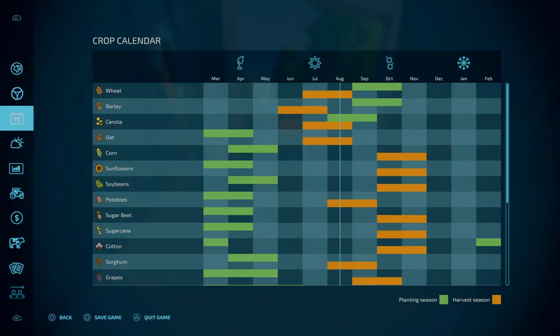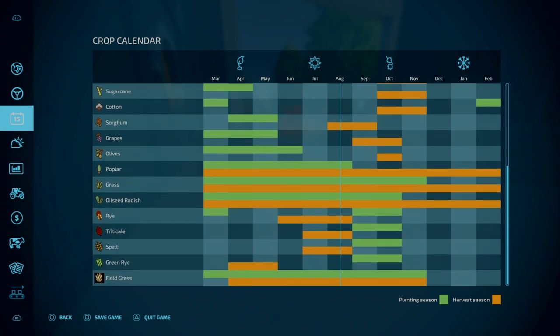In terms of seasonal growth, that looks like pretty much the base game to me. For the custom crops — Spelt you can have in March as spring Spelt, or in the winter in September and October. For Triticale and Green Rye, they're all planted around September and October. Green Rye doesn't take too long to get ready. Field Grass is similar to grass all year round, and you can only harvest it from April to November — which realistically makes sense.